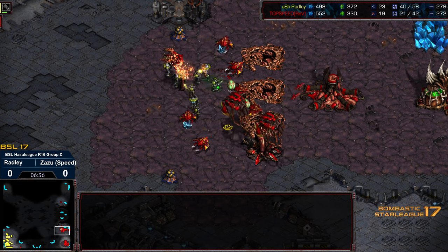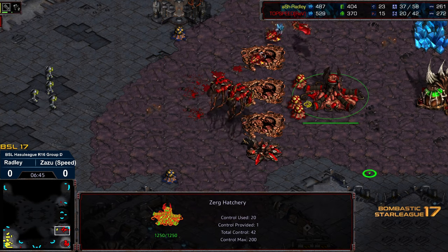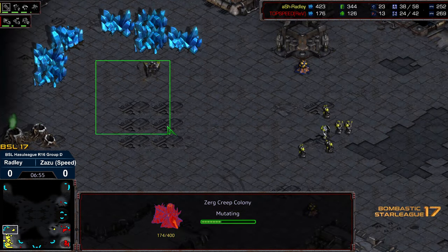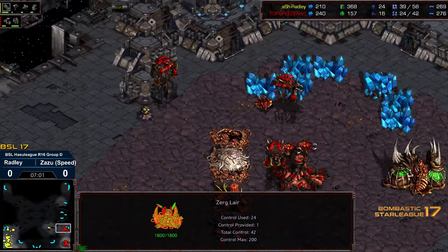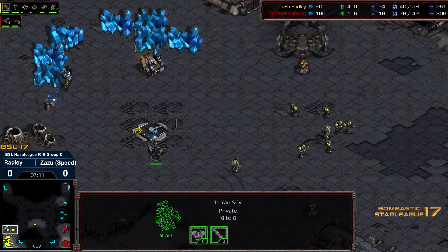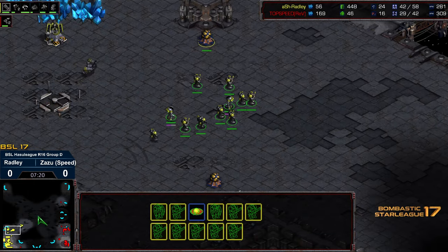Now the drones are having to be pulled. Radley is actually able to break through with the Medic-Marine numbers, and drones are being pulled off the line and losing their lives. The Sunken colony is still standing, and the Medics back off. But there was significant economic damage done. Interestingly, there's an instant redrop of those creep colonies. Without a natural expansion for Radley, once we get another worker cycle and these Mutalisks take flight, Zazu may not be in a horrible position — though still not where he wants to be economically. This actually puts them roughly even, but Radley does have ground to catch up, needing his natural expansion up and his SCV count functional. He's got a whole lot of Medics and won't need to produce them for quite some time.